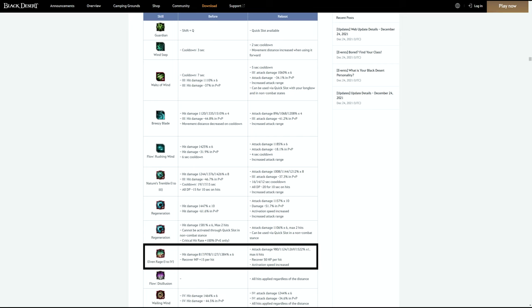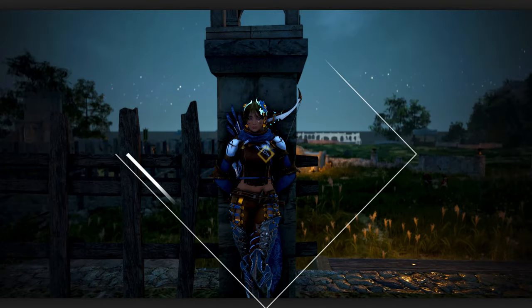The last thing to cover is the changes to elfin's rage. It used to be a really great frontal guard that I used all the time, but unfortunately that's been removed. In its place, it now gives us 50 HP recovery per hit, which sounds phenomenal, but when you consider that this ability doesn't have that many ticks and it's been sped up, it's just not as good of a healing ability as you'd think.